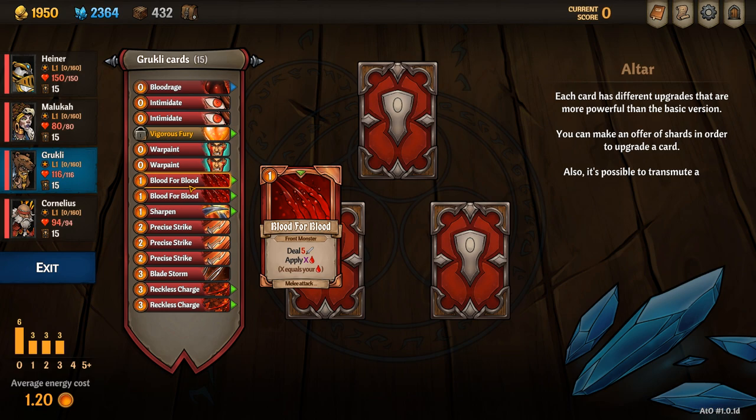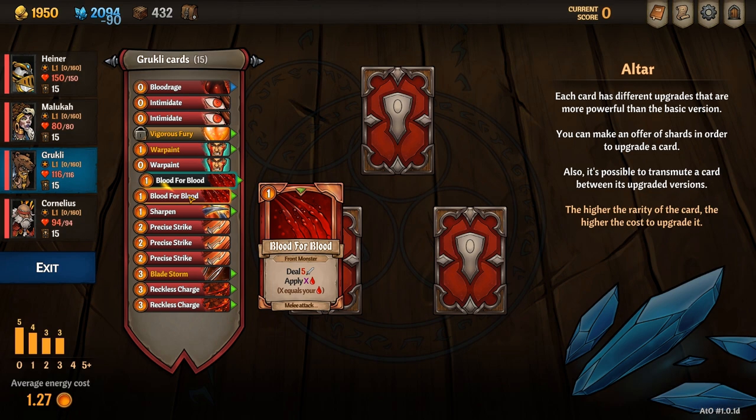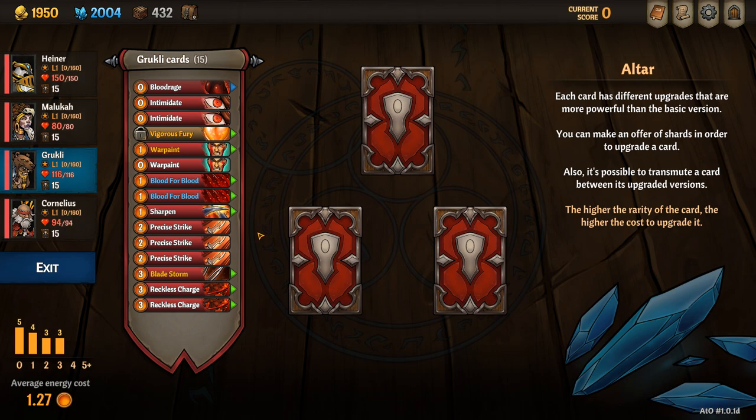When upgrading cards, I upgrade 1 Warpaint so that it draws and burns. I upgrade the Bladestorm to be able to select your target. I upgrade the 2 Blood for Bloods to select your target and dispel your bleed stacks. Overall it's a fairly cheap deck but you can build on it quite easily.